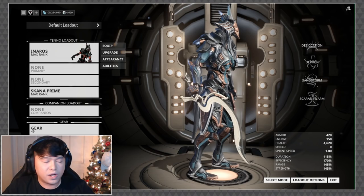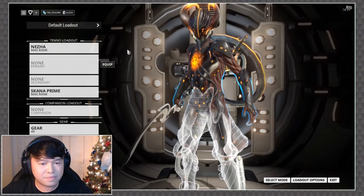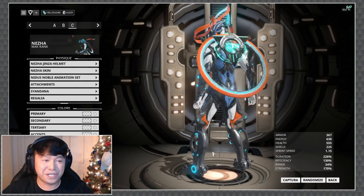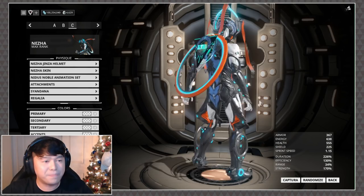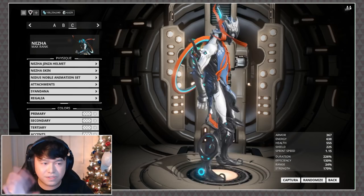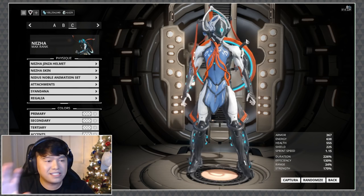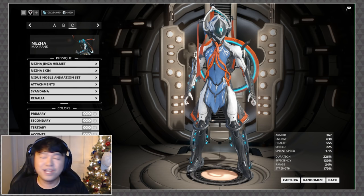This isn't the only fashion frame dropped today — best boy Nezha also got some love. Let's take a look at his new Jinza helmet. That thing looks freaking dope — the whole back area, I'm so into it. It does have some clipping issues, but I'm not as bothered by that as some people. I love the way his face looks and it really matches the whole aesthetic — it's very ribbony, almost like the ribbons on his chest were twisted-up versions of these horn shapes. Great continuity throughout.